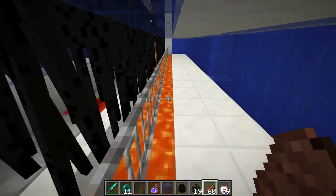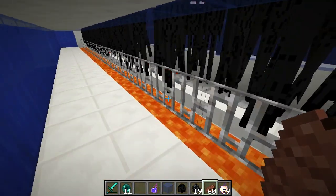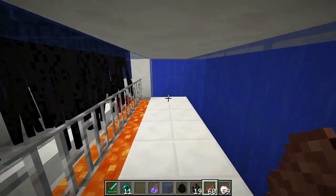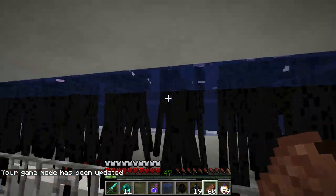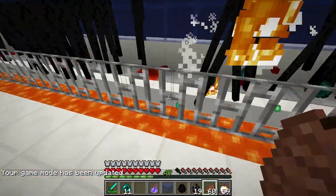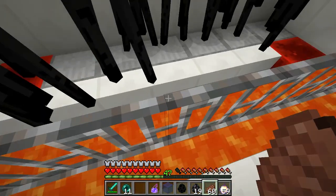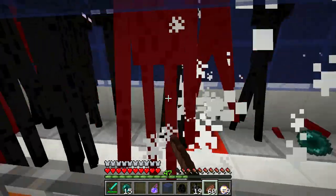I want to show you a quick solution for the endermites. As many know, when endermen teleport and you're farming XP they drop an endermite, and they can hurt you — if you don't have armor they can do a lot of damage. You can add a beacon or a dog to help you out. This is not completely foolproof; sometimes you get endermites that jump over because mobs behave randomly, but most of them fall into the lava.